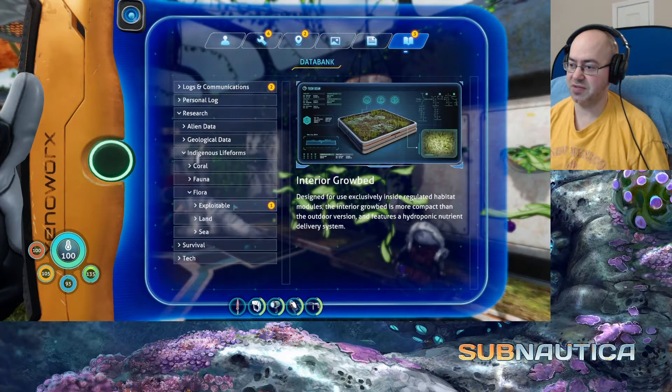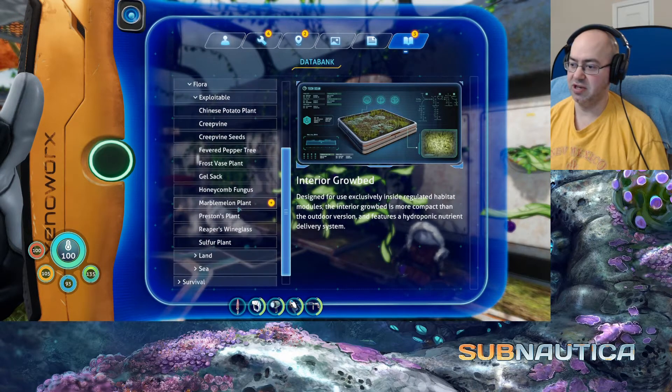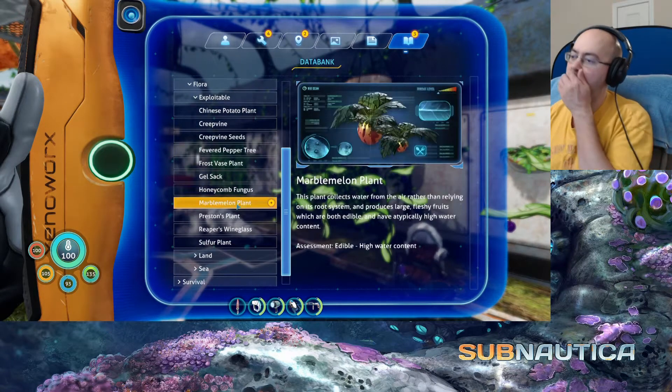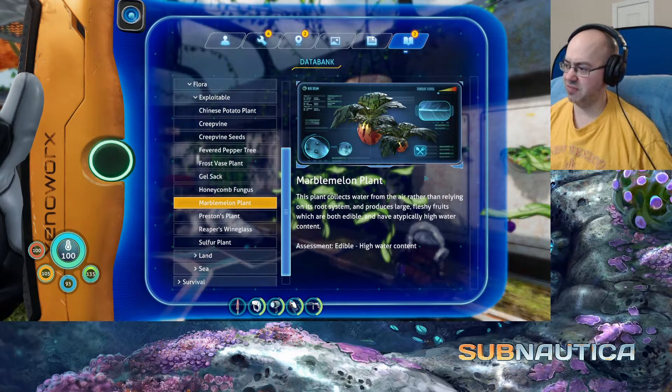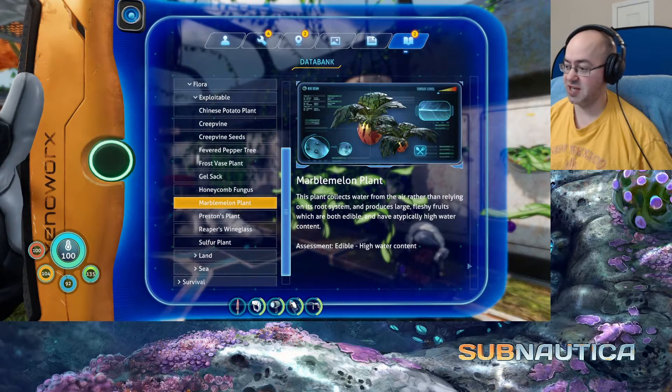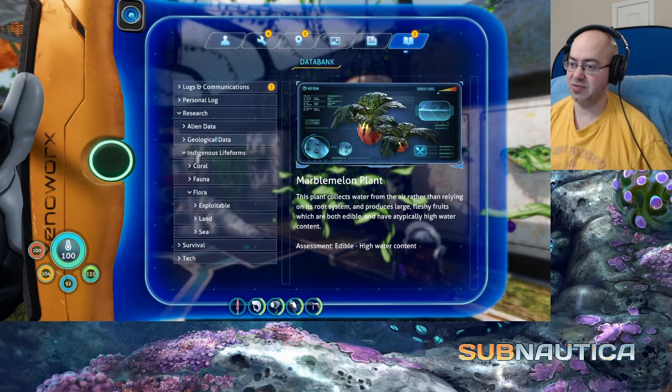Research — Indigenous life forms, Flora, Exploitable. Marble Melon plant: the plant collects water from the air rather than relying on its root system and produces large fleshy fruits which are both edible and have atypically high water content. Assessment: Edible, high water content. Right on.